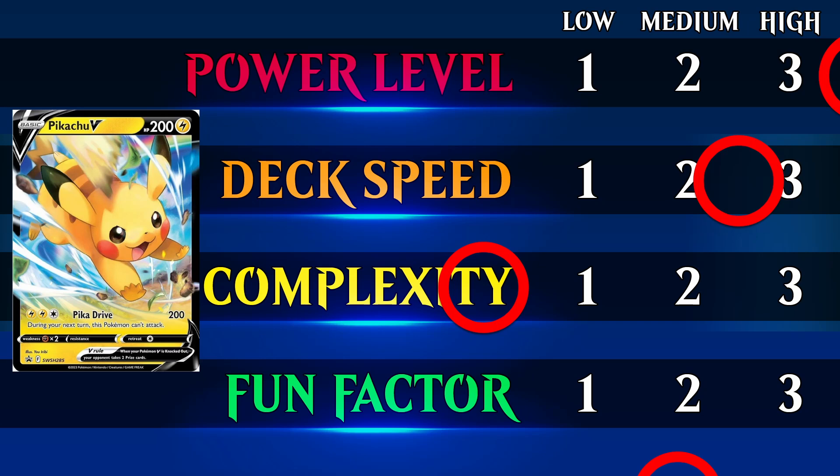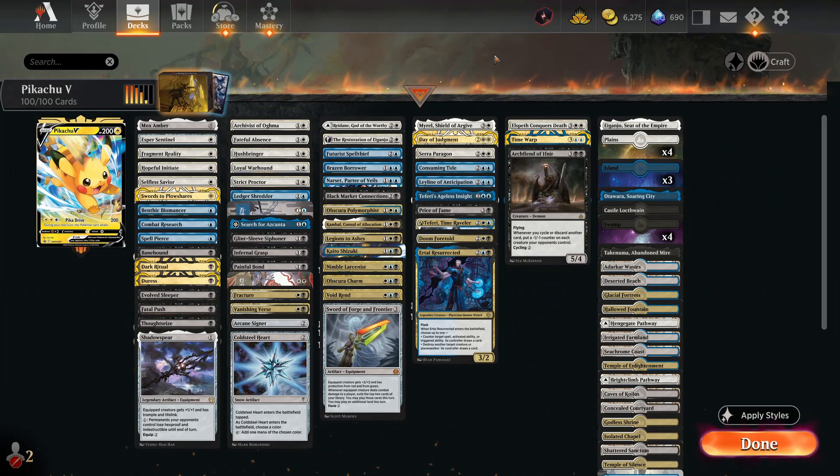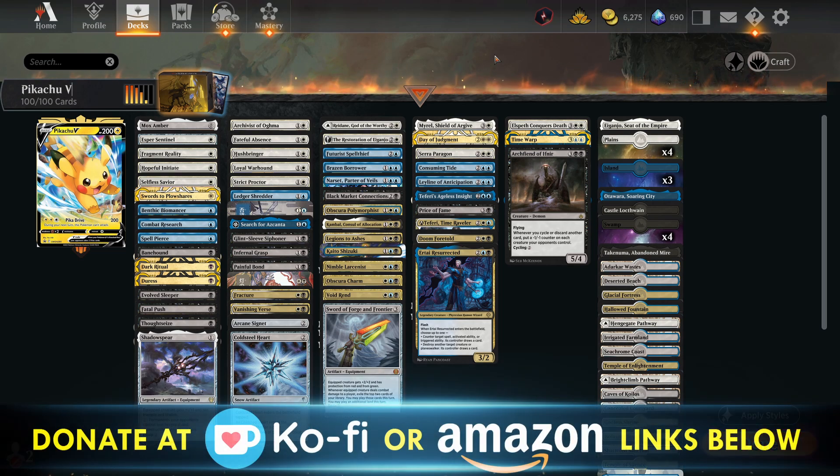Okay, so today we'll be looking at Pikachu V, which is a really powerful basic Pokémon in the electric type. You can tell power creep's gone a long way as it's got 200 HP, which is incredible for just a simple basic. As you play Pikachu V, you'll realize it only has one move, but that's pretty much all it needs — for two electric and one normal energy it's got Pika Drive, which is 200 damage.